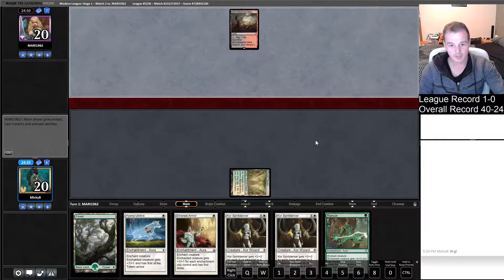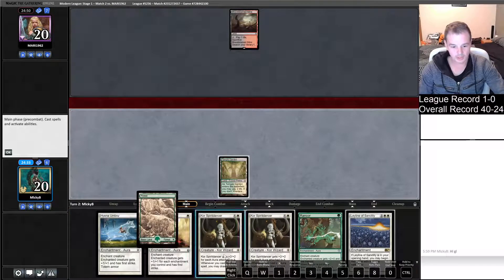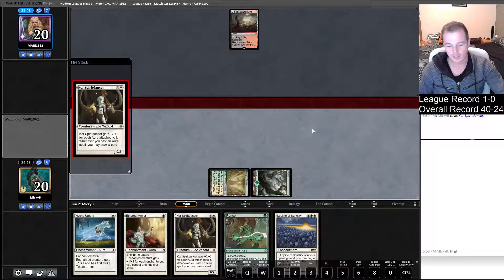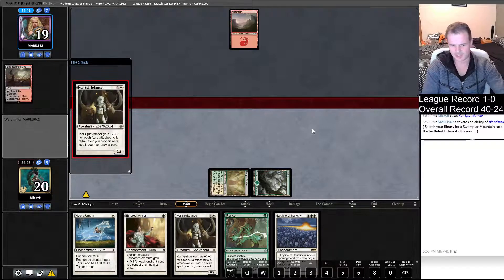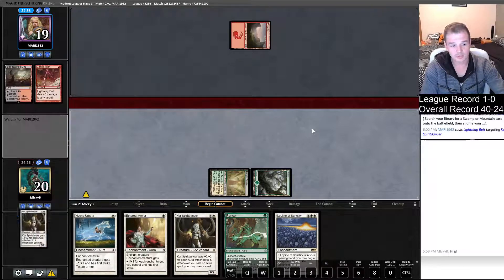Bloodstained Mire. Nothing yet though. We draw Leyline — that's pretty dead. Let's try our luck by casting one. If they kill it, hopefully we draw land and we can just go Core Spirit Dancer plus Hyena Umbra. Unless they're running Spell Snare, I can't see what they're doing here. Lightning Bolt, Fatal Push, something like that. But obviously red is Lightning Bolt.